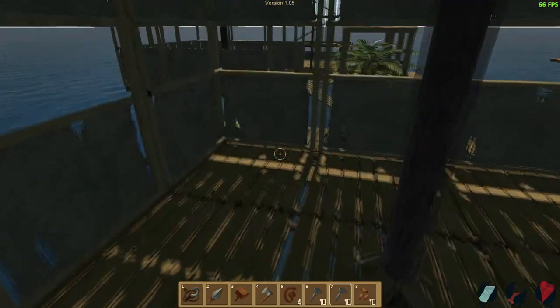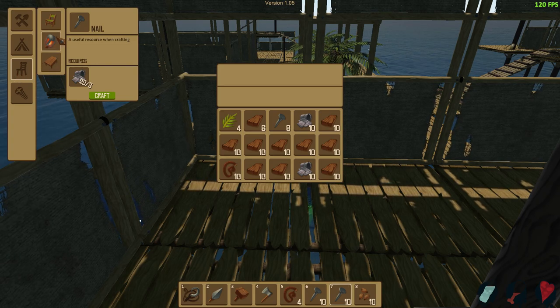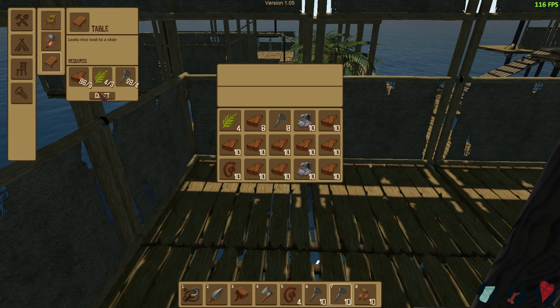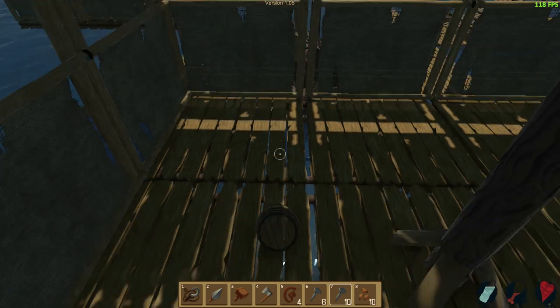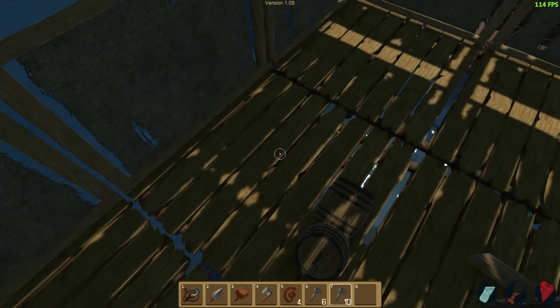Let's get up here and start messing around with our different decorative items. Oh, this is so good. Let's go ahead and put down a table first. There we go. Oh, don't you go anywhere, table. Hold on, let me keep grabbing it. All right, I'll get rid of these seeds.